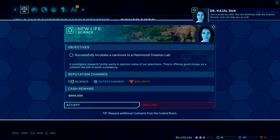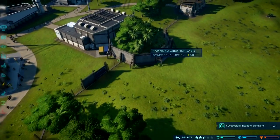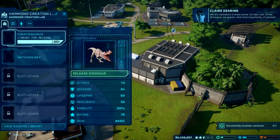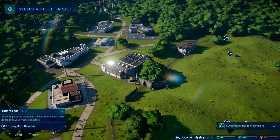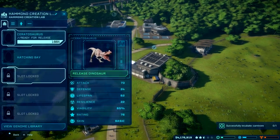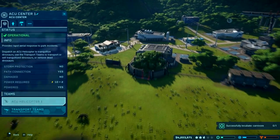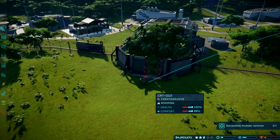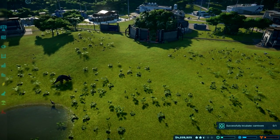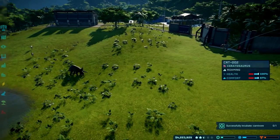I forgot we had a Ceratosaur in here. Let's take care of the dinosaurs and guests. I'll start incubating a second Ceratosaur to put with the first one. A triceratops would probably win against a Ceratosaur — a Ceratosaur is pretty small.